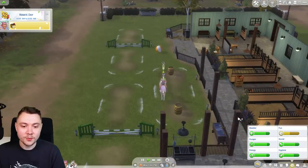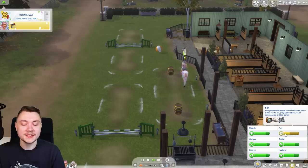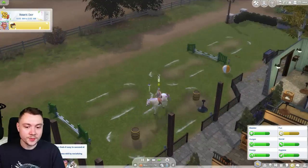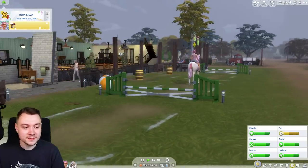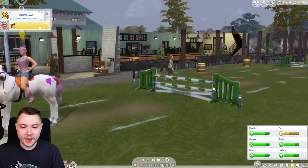Let's practice some barrels - we're glitching around, which is so annoying. Chantal's fun need isn't going up - I would have thought horse riding would be fun. I don't know why they didn't make it raise your fun need. Let's also practice some jumping. Chantal and Feisty Flange - you did it! Well done. Should we raise the height? We've raised the height - but we can't do it at this level.